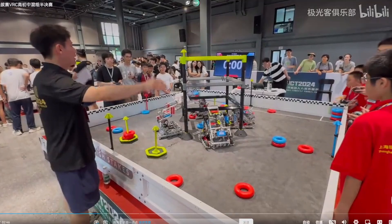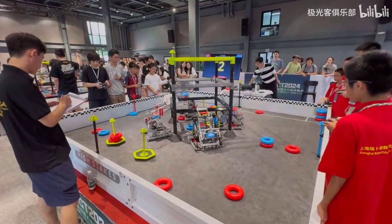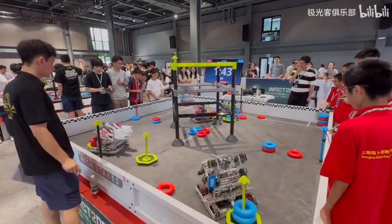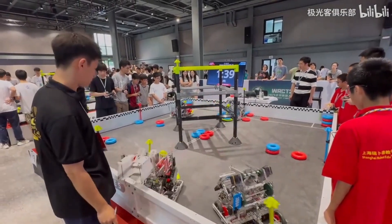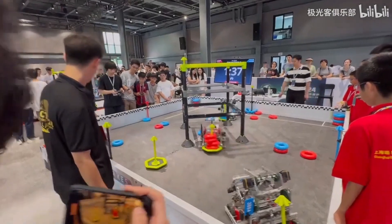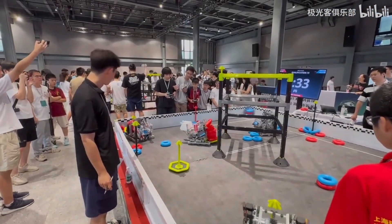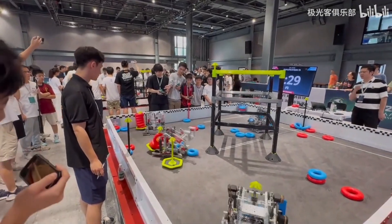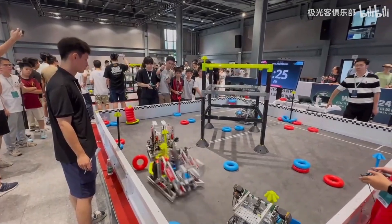Alright, so there is a tie auto, and this is a qualification match. We have some interesting robot designs we're going to be looking at today. As driver control starts, you see both blue alliances darting to get those rings really quickly, and one blue alliance decides to control the corner. This strategy we've seen played in China so many times already this season — just controlling the corners right away and waiting for your opponents to let go of defense, then going for those rings.